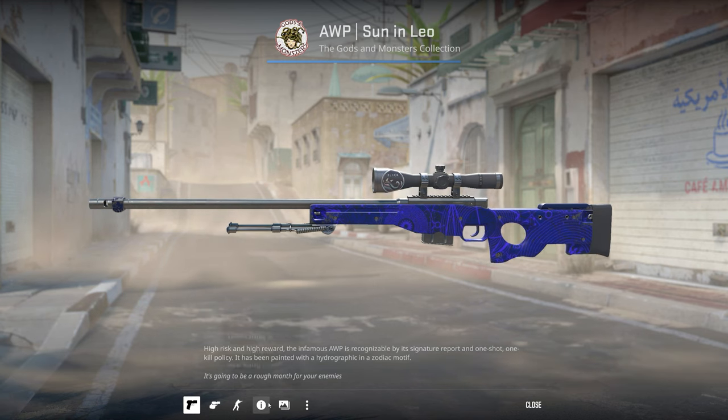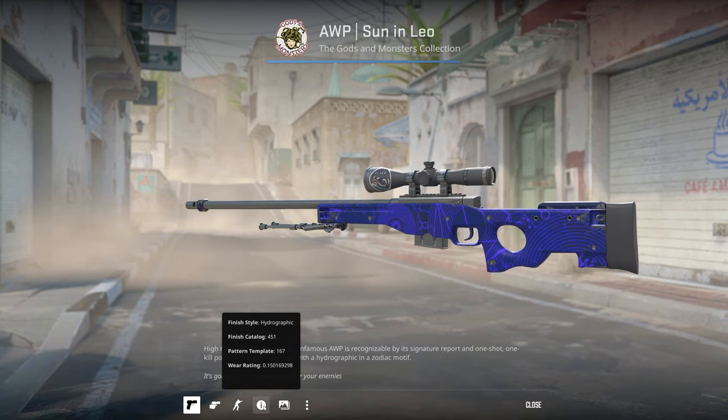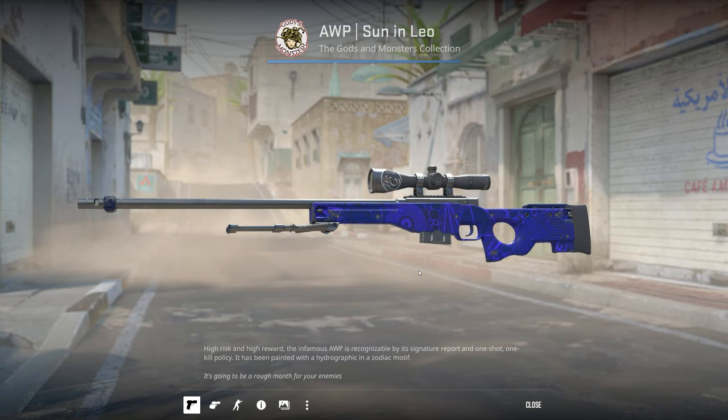I also have this Field Tested AWP Sun in Leo. I got it at the lowest float field tested as possible mainly just because it's in the Gods and Monsters collection. I probably won't ever use this gun to play with.